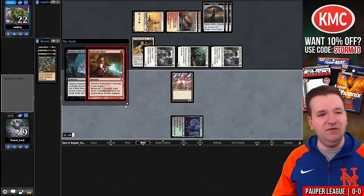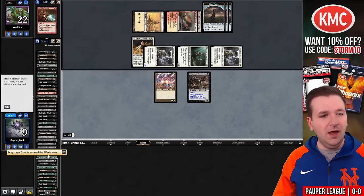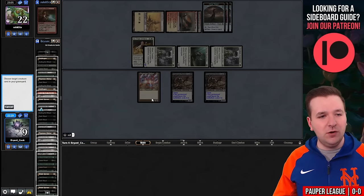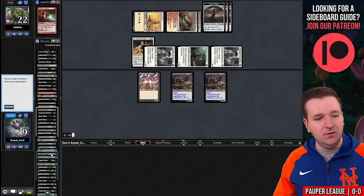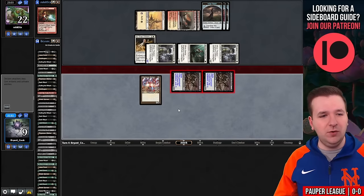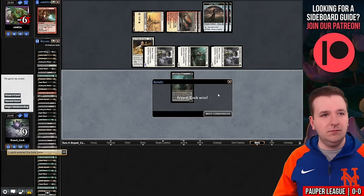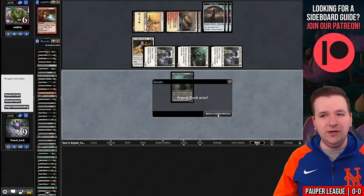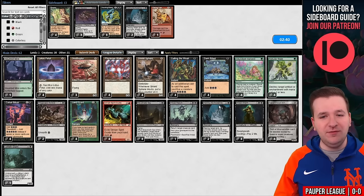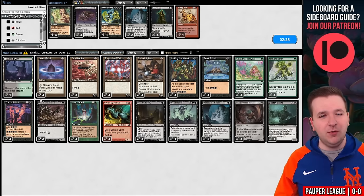Now we'll Destroy the Evidence and bring back the Dregscape Zombies. I made a choice today to only play two unearthed creatures — let's see if it ends up biting me. You could always cut the third Ornithopter for another unearthed creature of your choice. We're going to cast Dread Return targeting the Lotleth Giant. Actually I should go to combat first — we'll attack for four, they'll go to 18. I don't know how many creatures are out of the deck, which is why I want to go to combat first. Then we'll Dread Return the Giant. We've successfully won game number one. Turbo Spy.